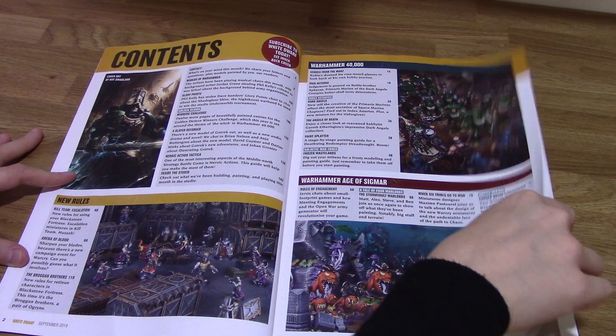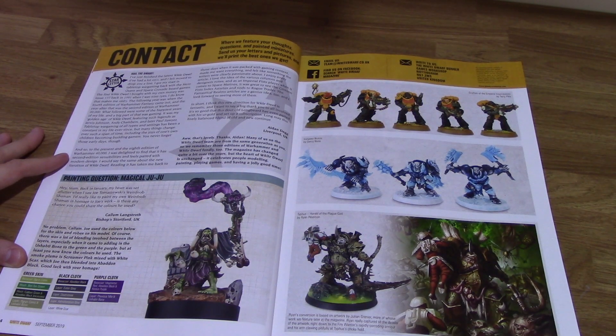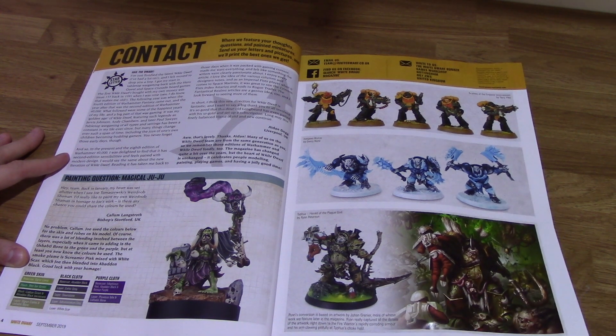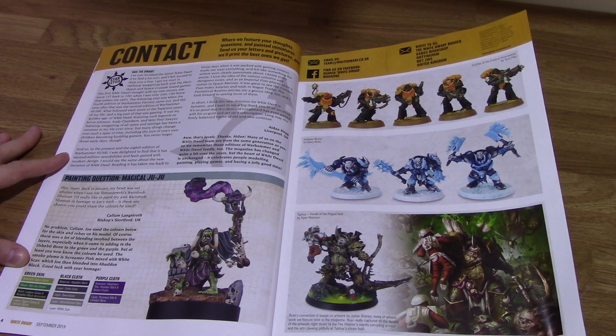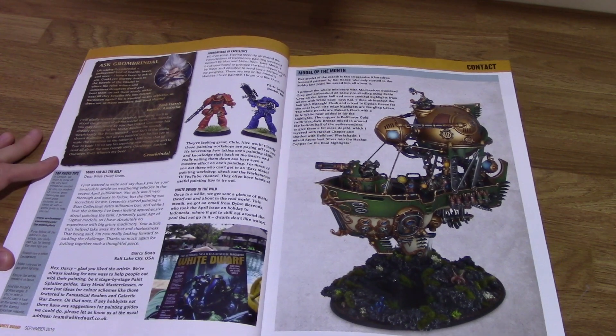You've got the standard pages of the White Dwarf team, your contents page and contact page with also some submissions of people's miniatures — some pretty cool models — and your model of the month, which is incredible.